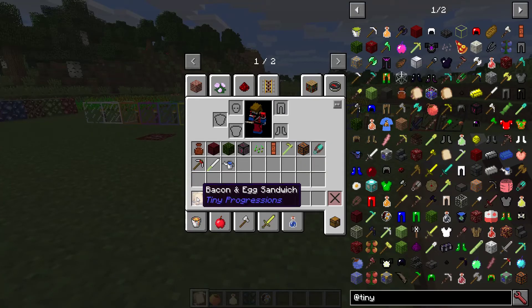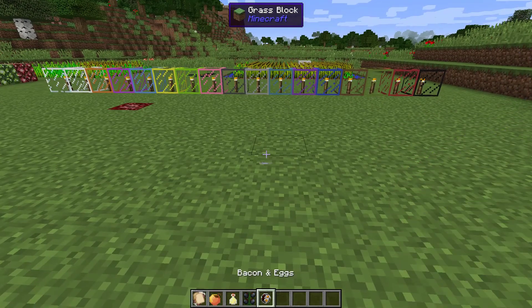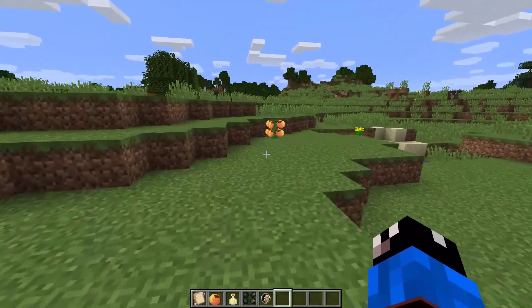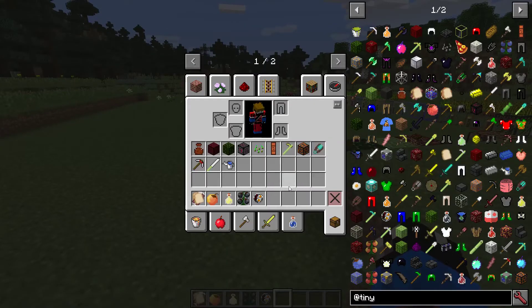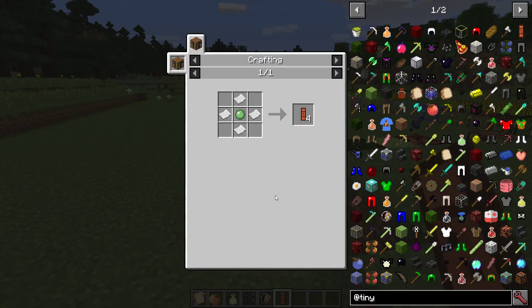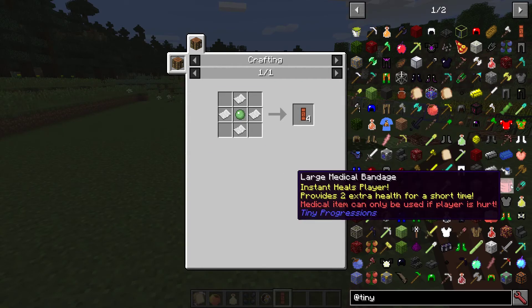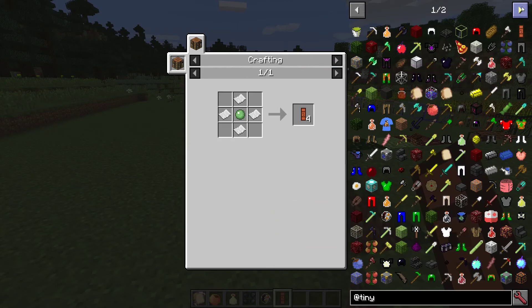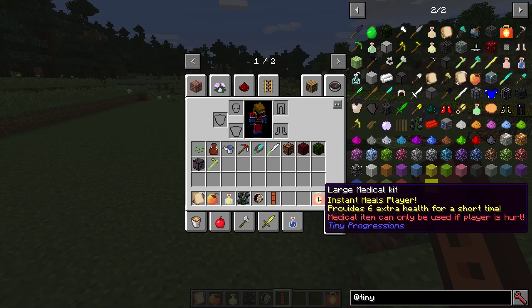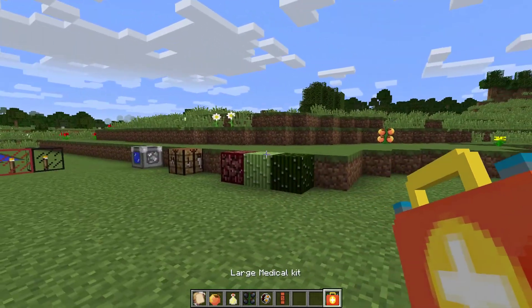The mod also adds a bunch of food options like bacon egg sandwiches, mulberry apple juice, and blackberry bushes — you can place them down or find them in the wild. If you'd rather heal directly, you can craft small medical bandages from paper and slime balls, work up to large medical bandages, small medical kits, and finally a large medical kit, which instantly heals and provides six hearts of regeneration for a short time.